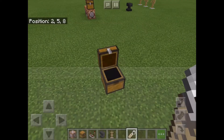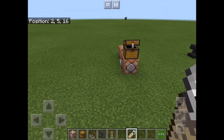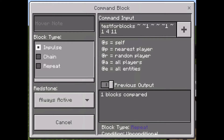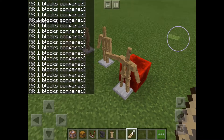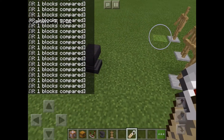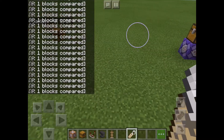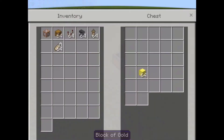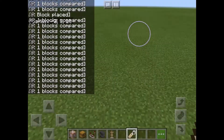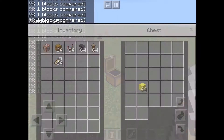Now I'm going to put a gold block in the middle and show you. That command block is set to always active, but when you put it to repeat it'll tell you it's being compared, which will activate the redstone block. The only problem is it pushes the armor stand forward. That's why I built what I did — I built a layer around the armor stands so they can't be pushed. It does that randomly, so it's a really nice way to do it.